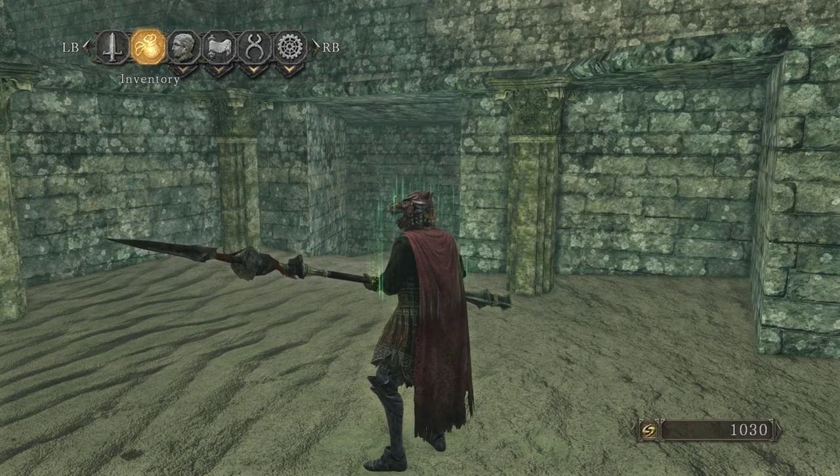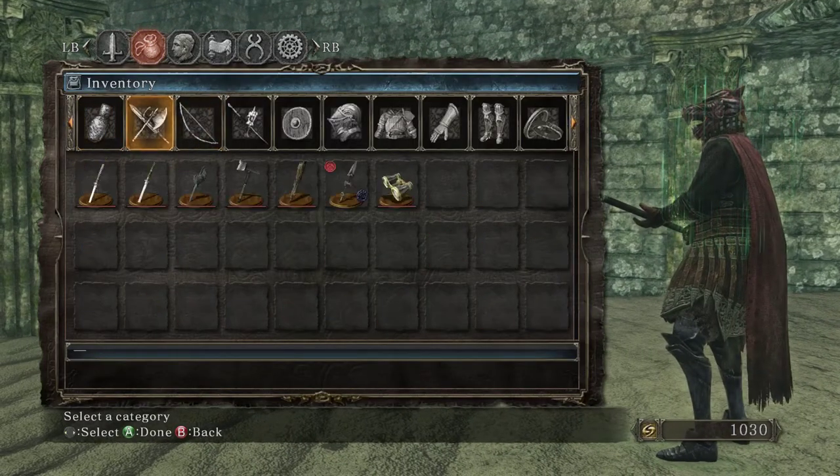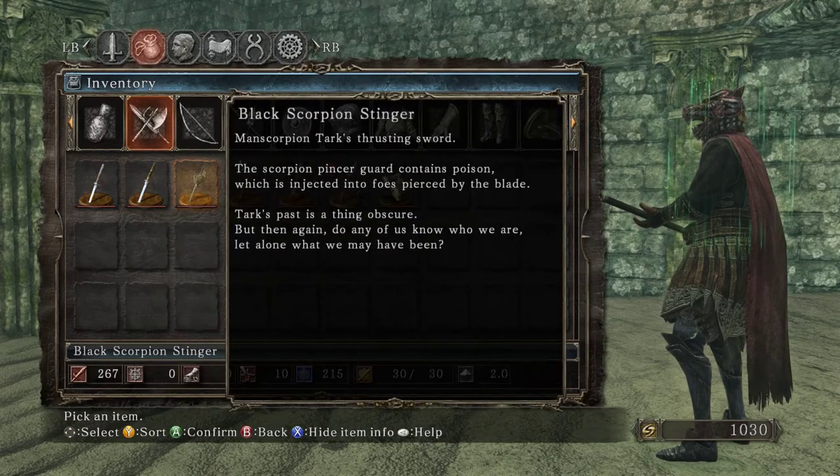There are way more NPCs in this game than in Dark Souls 1. We get the Black Scorpion Stinger — Man Scorpion Tark's thrusting sword. The scorpion pincer guard contains poison, which is injected into foes pierced by the blade. Tark's past is a thing obscure, but then again, do any of us know who we are, let alone what we may have been?